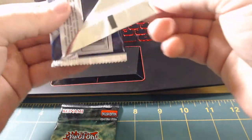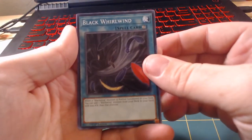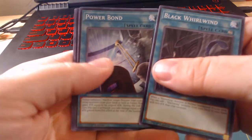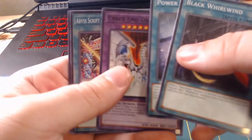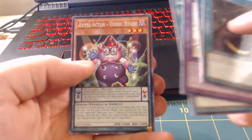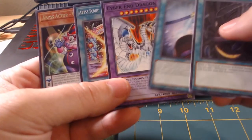I don't actually remember what all comes in this set. Black Whirlwind, Power Bond, Cyber End Dragon — I'll take it. Abyss Script Opening Ceremony and the Rare is Abyss Actor Comic Relief. No holos, which is fine. Cyber End Dragon — I'm actually stoked about that.